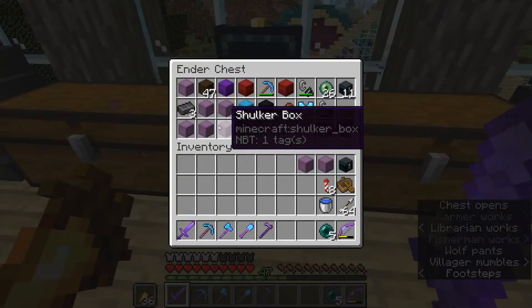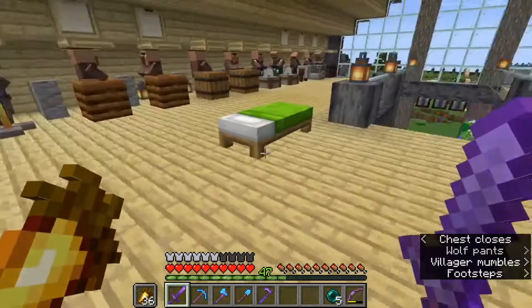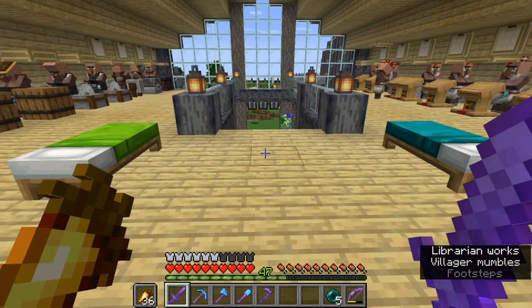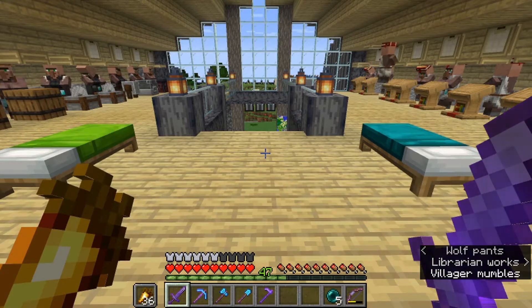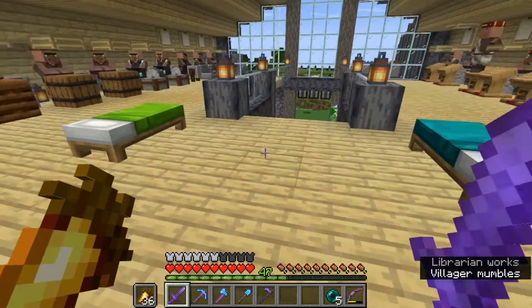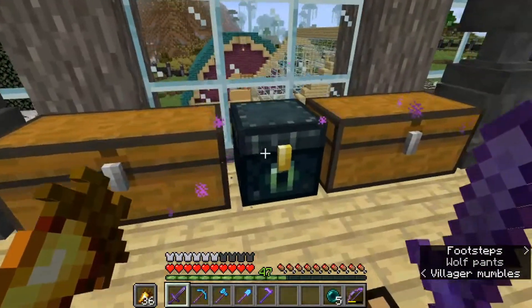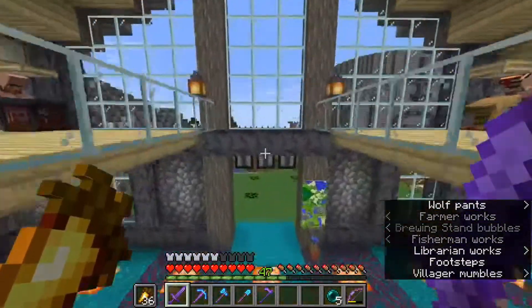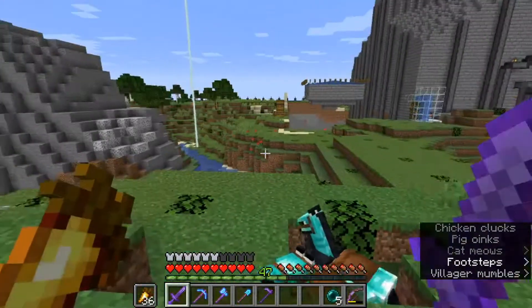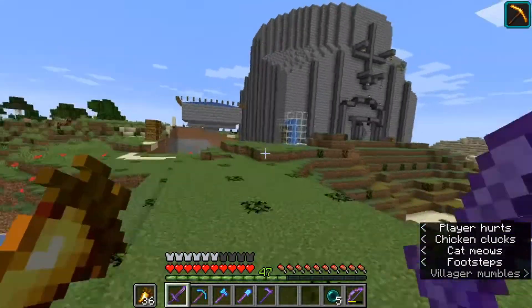The obsidian box has 27 stacks of obsidian. I think what we're going to do is make a gold farm, but I'm not sure we'll finish it in this episode — it's been a long time I've been working on this episode. I'm going to go try to figure out where to build a gold farm, because I want to make an overworld one in case I need to reset the nether if they make some more major changes.